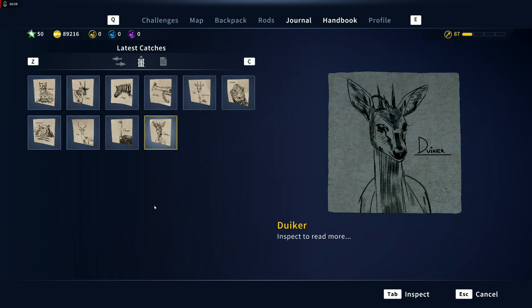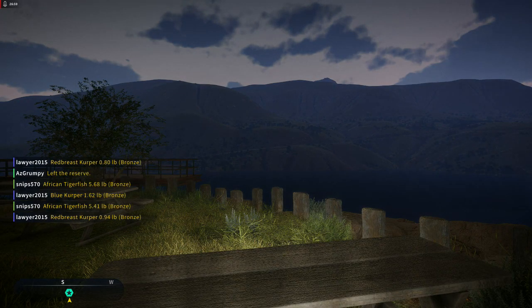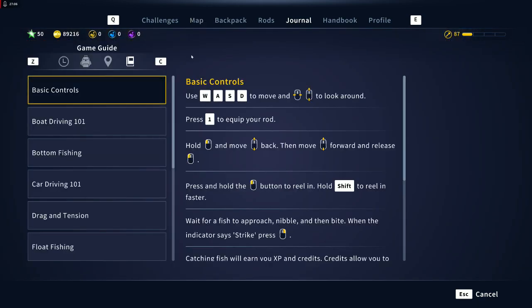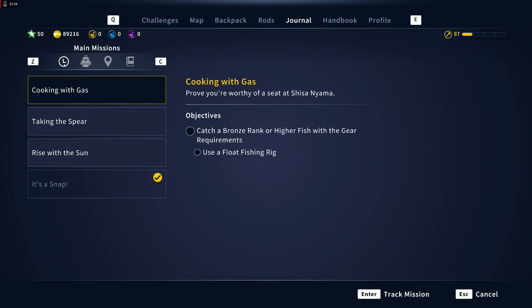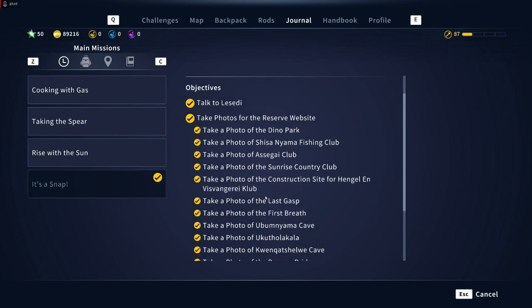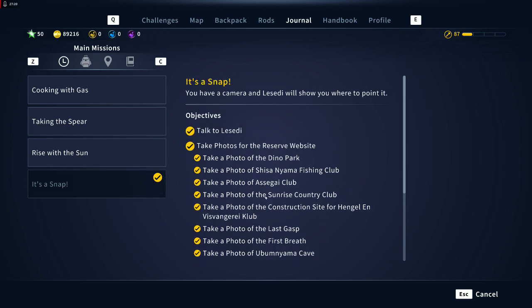All right, so as you saw, that was all of the collectibles. I'm really surprised because on all the other three maps there were more than one set of collectibles — with South Africa they brought it down to one set, and there's only ten. They're not really that hard to find. If you do the photo challenge — the very first mission that you get — you will come across all of them. It takes you throughout the whole map, which is good, and you'll find all of these collectibles.